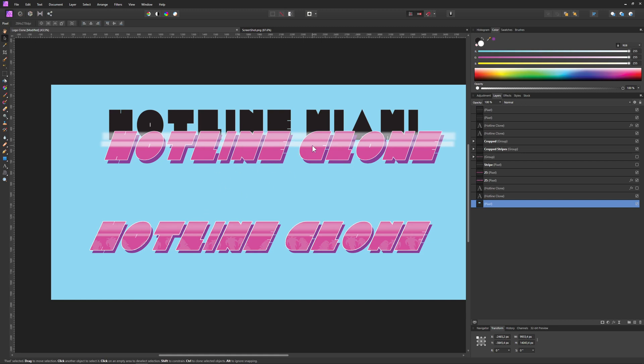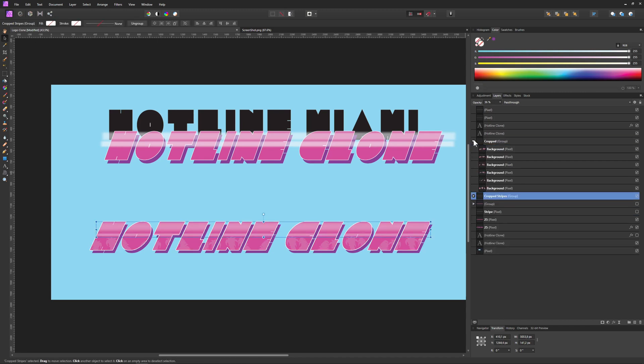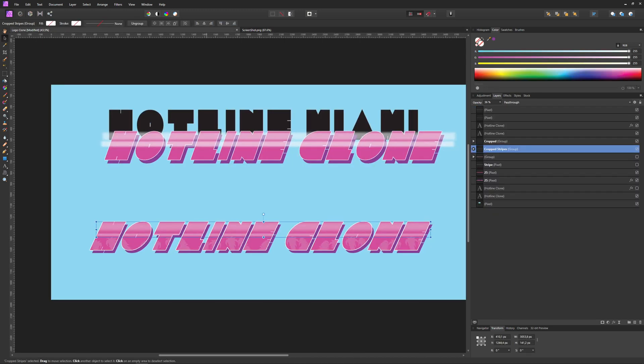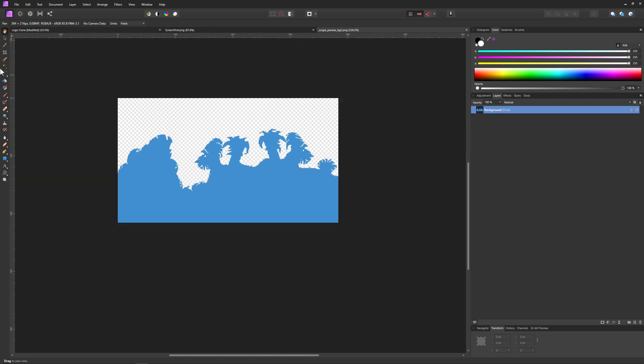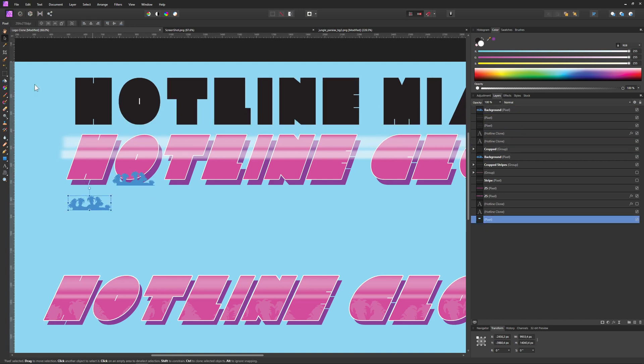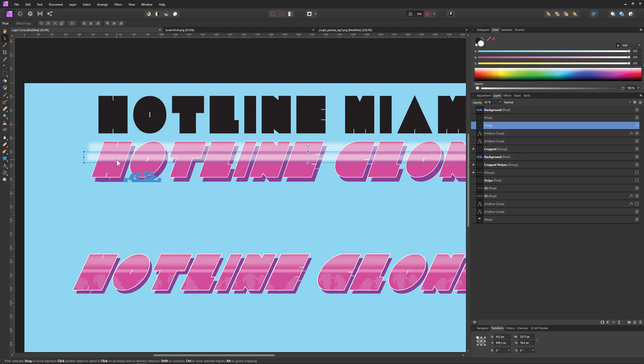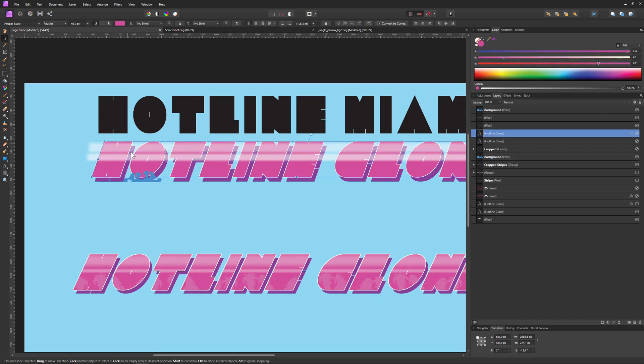We need to do a few more things to get it right - crop it out, but that shouldn't be an issue. What I did next is copy-paste the jungle pack sprites a few times and recolor them, then overlay them over the text. So basically we take the font elements and integrate the sprite texture into the logo design.